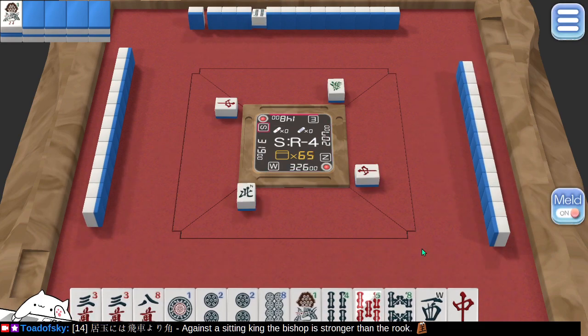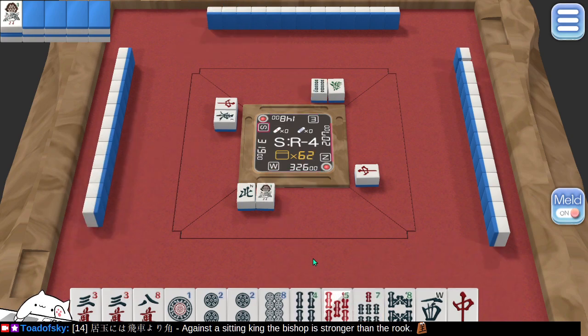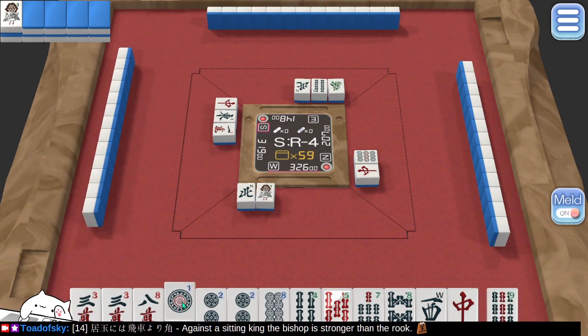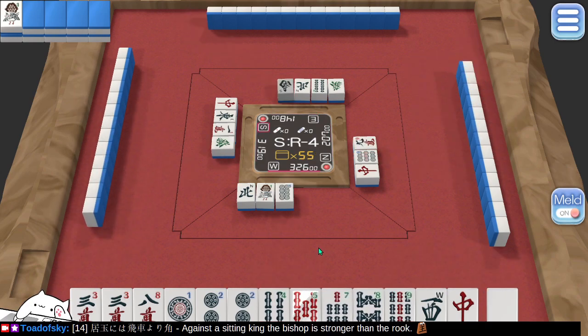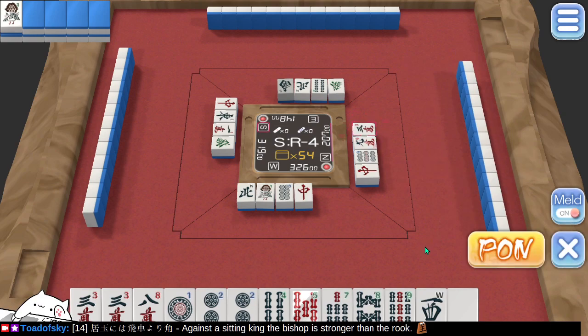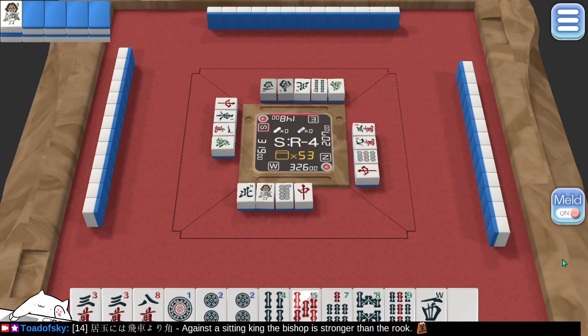North does not help me. One does not help me. So if I'm aiming for pinfu — I can't let a pinfu bias completely determine my hand shape. Plus I just drew a nine. Red dragons are already dead. So this pong — oh, three threes. We don't need that. Greens have already been discarded.